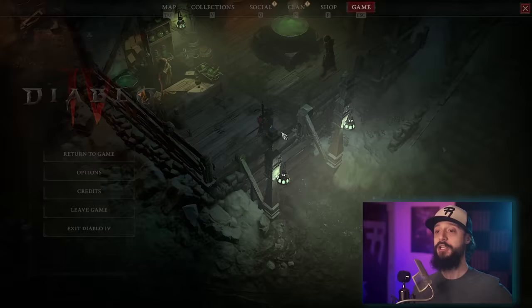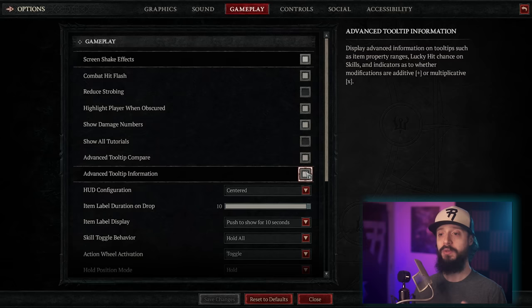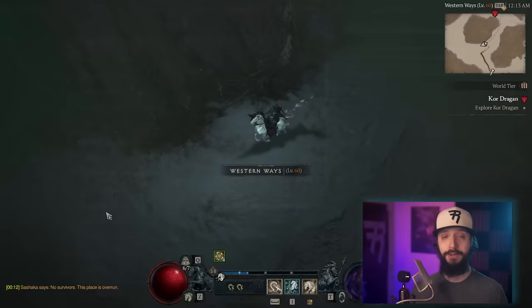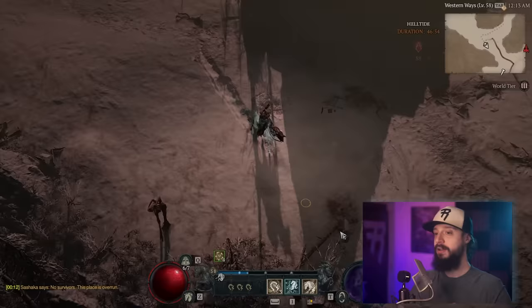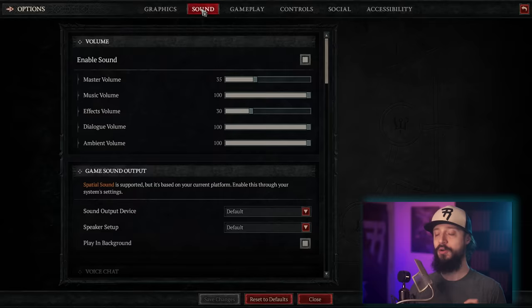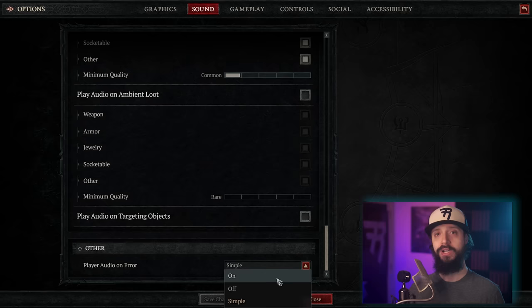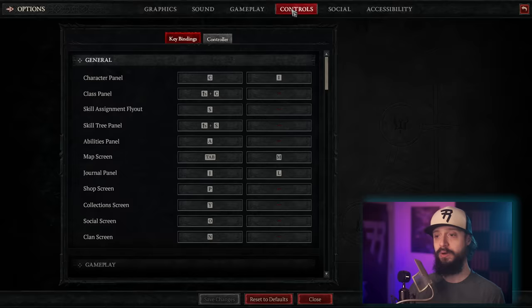In your game settings, enable Advanced Tooltip Compare if you want to see all the different affixes and ranges on your gear. Another tip: if you hate hearing 'I'm out of mana, I can't do that,' in your sound options, disable Player Audio on Error. A lot of Diablo 3 players like to bind their Force Move command to the scroll wheel and think you can't do it in D4 — you can, you just first have to go and disable Scroll on Zoom, then you're free to bind the scroll wheel to whatever you want, such as Force Move.